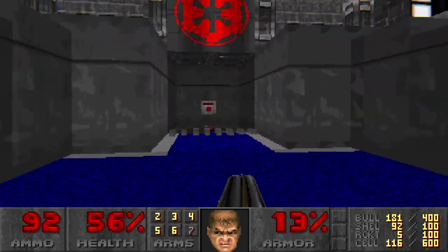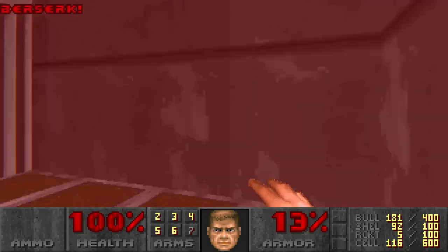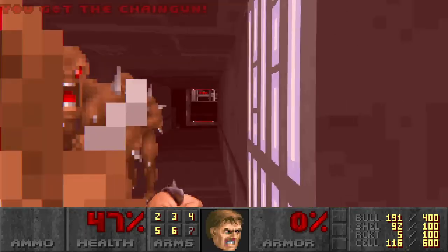Hit those two switches and you lower these bars here, then you get a Berserk, which is always good. Hit that switch and it'll come down here — yeah, punch out all these punks.